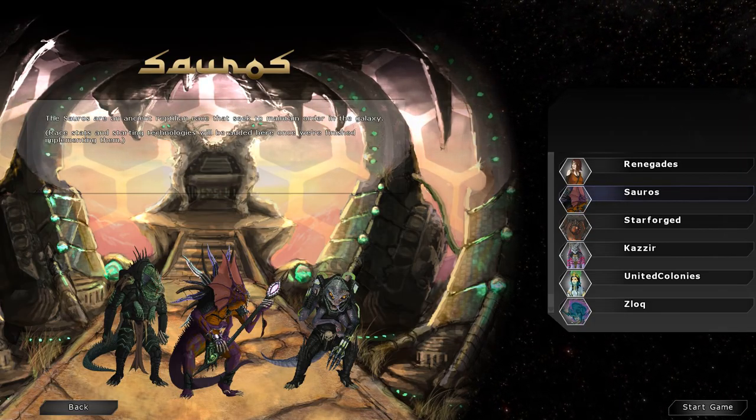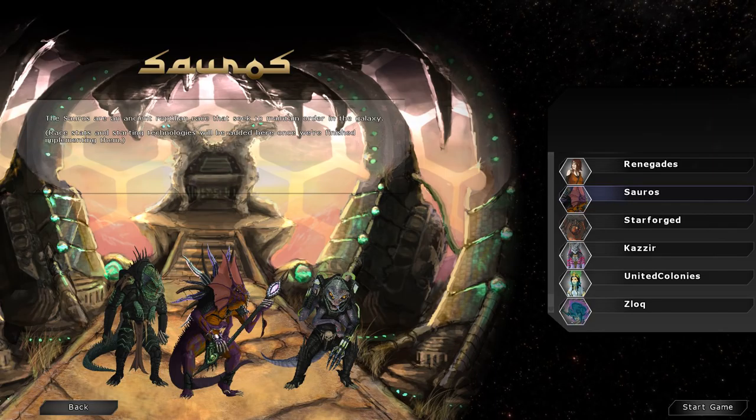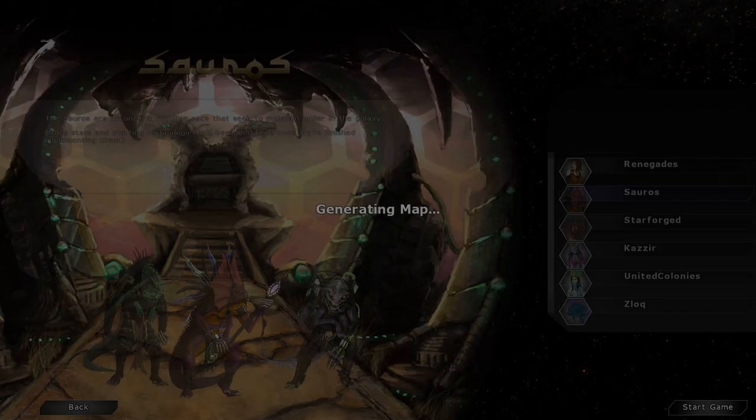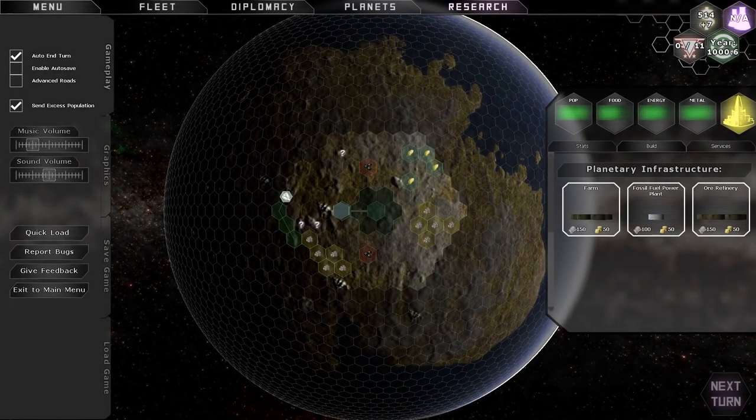That's about it as far as options for starting a game — there's really not a whole lot of options for customizing a game yet. It's going to generate the map for us, and that'll take a little while. Predestination is a game where you're kind of playing out a story. The story goes that you were on a spaceship and you got swallowed by a wormhole or some other space anomaly, and it sent you hurtling back through time, and your spaceship crash-landed on a planet — this planet.